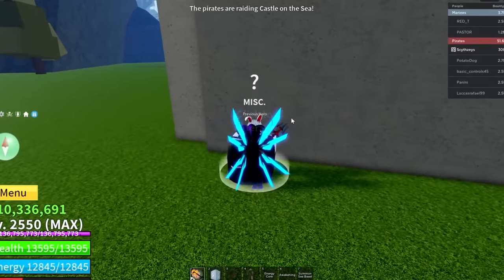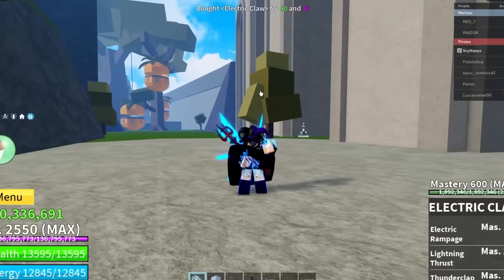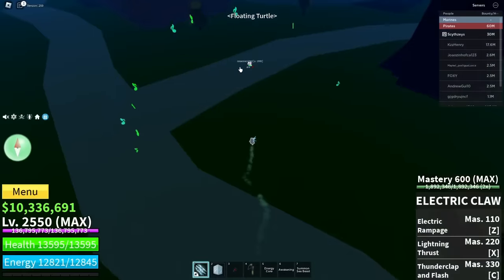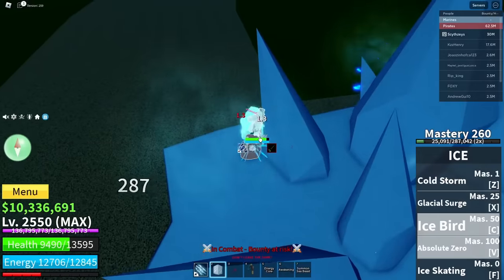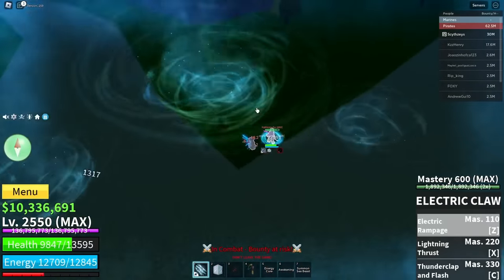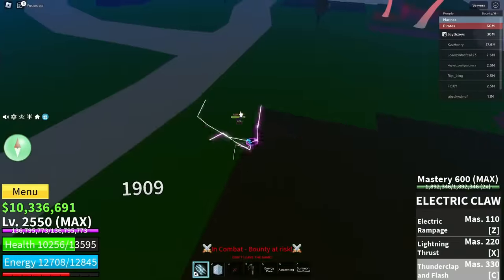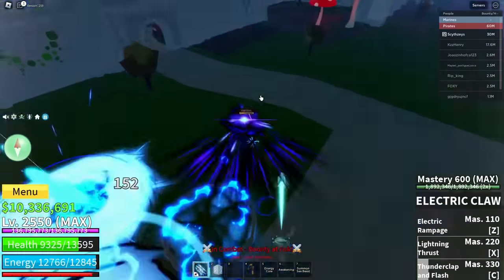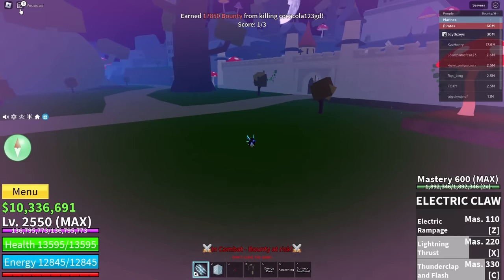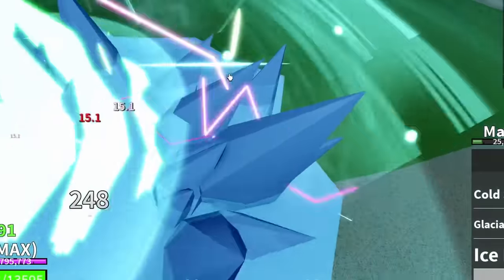For our final fighting style, we are going to be going with electric claw. You really can't go wrong with this — it should be pretty OP. Let's get right into the PvP. Our first opponent right here. There we go, we hit him. He activated Shark race — let's just take free damage. I don't know what I'm doing, but we killed him. GG to that guy — slingshot is going crazy. He activated Soul Guitar again.